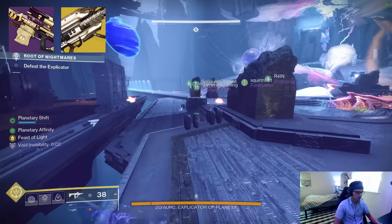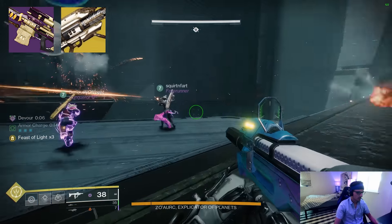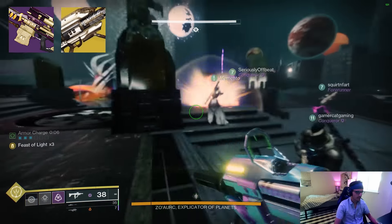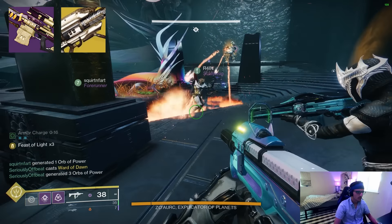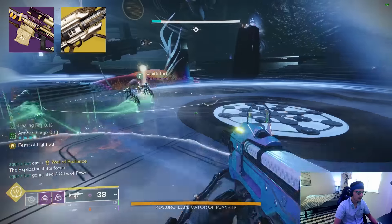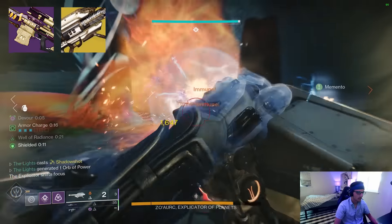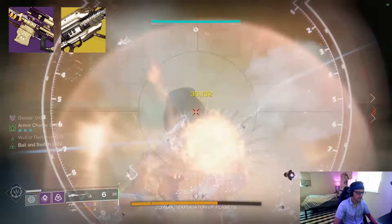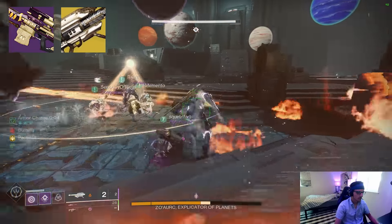Gjallarhorn is another option — it's going to have considerably more value in team activities where your teammates are benefiting from the Wolfpack Rounds buff. Gjallarhorn has incredible DPS on bosses for being essentially a support weapon, but it gets crushed by other top options to compensate for the massive benefits it gives your team. The Pack Hunter buff getting to your team is the big thing we care about with Gjallarhorn — that buff lasts 15 seconds, which means we just need to shoot Gjallarhorn every 15 seconds. Highest DPS with Supremacy is to shoot a single Gjallarhorn shot, proc Bait and Switch, and then roll with Supremacy for 2 mags straight. Then your Bait and Switch timer will run out a little before Pack Hunter does, so you shoot another Gjallarhorn to reapply Pack Hunter for your team and reapply Bait and Switch for yourself.